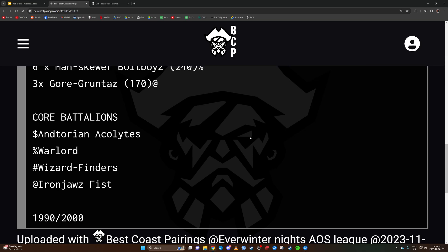Against any wizard of any size, the Wizard Finder is actually significant. This came up in my last game against Soulblight Gravelord — I forgot to use it but he had two wizards with 12 or more wounds. I had a Destroyer turn and forgot to throw that one extra attack, which would have been a big deal.